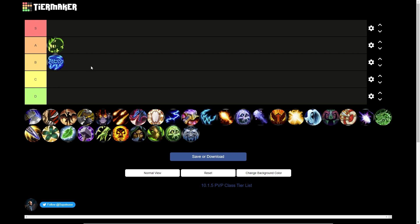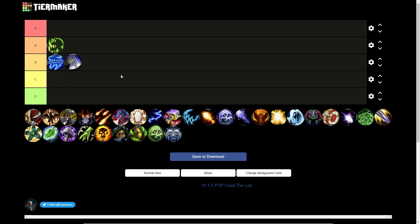Arcane Mage goes into B tier. It's really strong in the raid and does a ton of burst damage with really good timings on Sakura, but I think the other two Mage specs have gained more than Arcane has this patch. That has bumped Arcane down a bit. If you like Arcane, play it, but in general it's a little bit worse than the other two Mage specs.